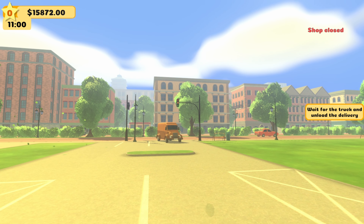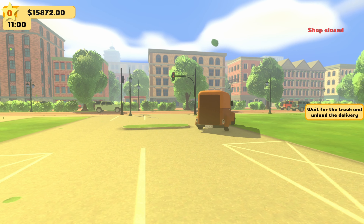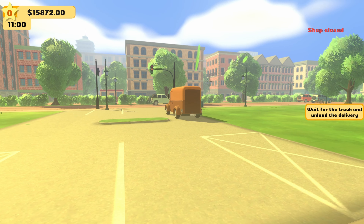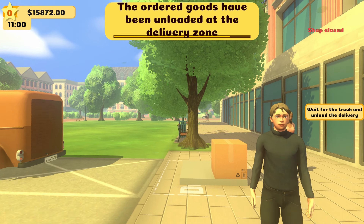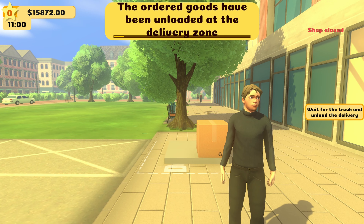'Great — wait for the delivery vehicle to arrive, unload the packages at the unloading zone, then the goods will be moved to the warehouse.' Now we're waiting — oh, here it comes! He got on the grass a little bit there. The ordered goods have been unloaded at the delivery zone. Moving to warehouse — we click on it. Alright, it has been moved! Now let's arrange the goods on the shelves.